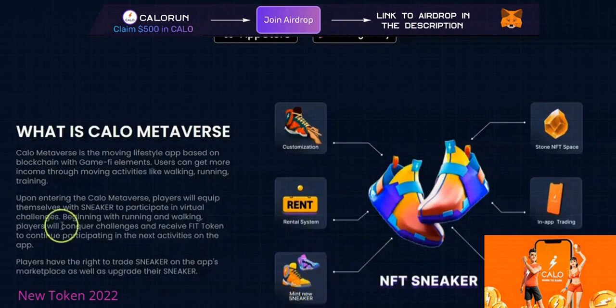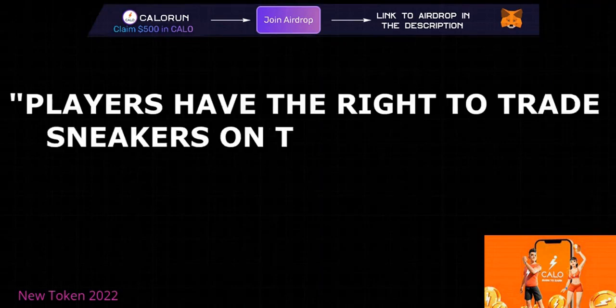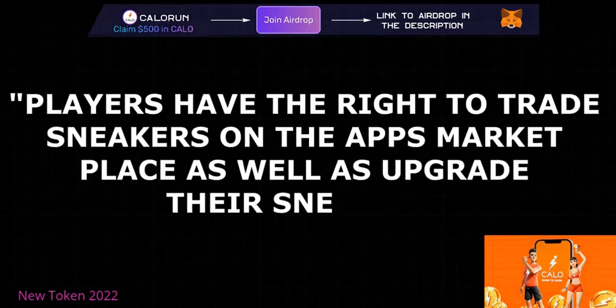You can rent your shoes out to earn even more FIT and CALO tokens, and you can mint new sneakers. Upon entering the Calo metaverse, players equip themselves with sneakers to participate in virtual challenges — beginning with running and walking — and receive FIT tokens to continue participating in the next activities.